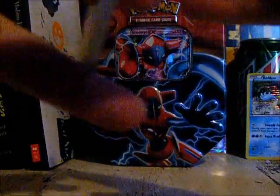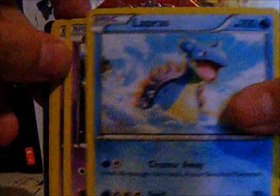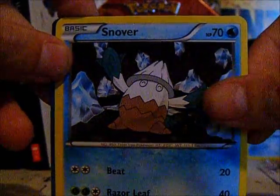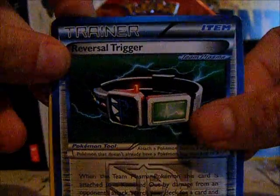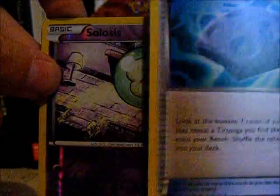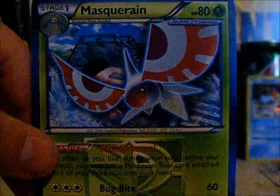For the last Plasma Blast, here's the code card. Those buffalo legs smell good! We have Surskit, Lapras, Munna, Solosis, Snover, Reversal Trigger, Energy Retrieval, Cover Fossil — nice. The reverse is Solosis. And the rare in the pack is a Reshiram. I don't have one of those, so it's not exactly what I was hoping for, but still good.